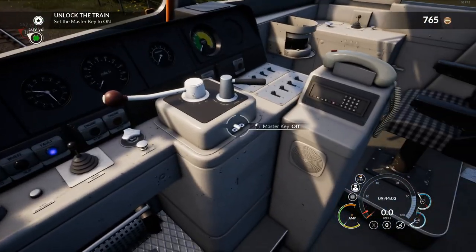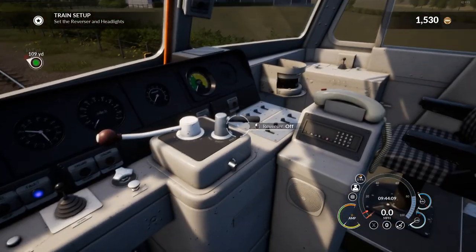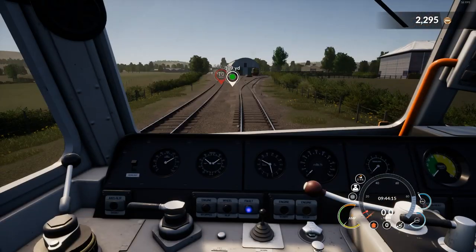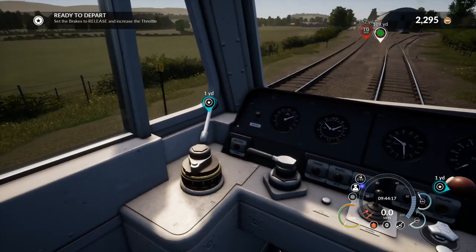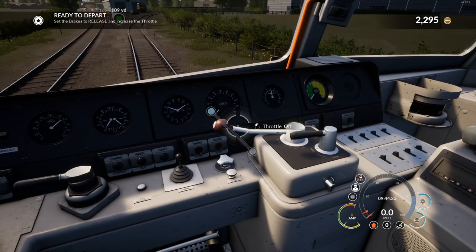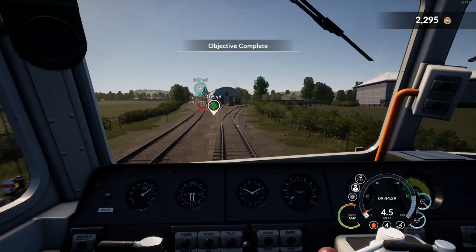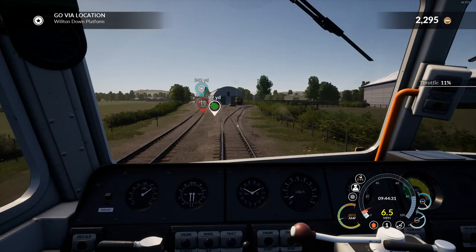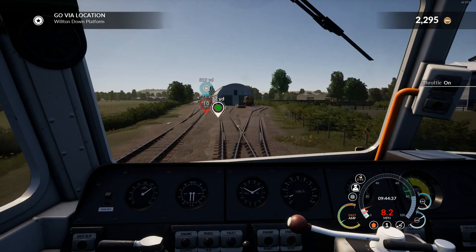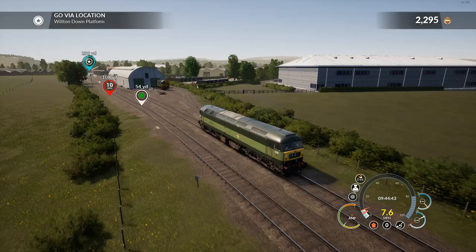Master key to on, turn my headlights to on, and the reverser - and I think we're good to go. Now release brakes, and it's gas time. I'll grab the controller for this. Go via location: Wilton Down Platform. Oh god, going way too fast - slow down please. We're slowing down. It's not like it gives me a time panel or anything.